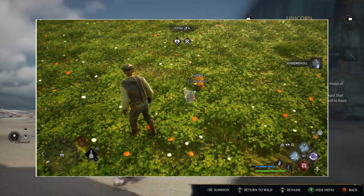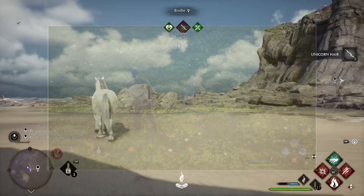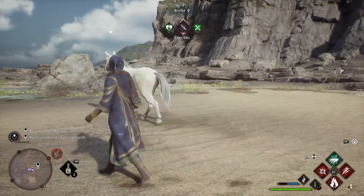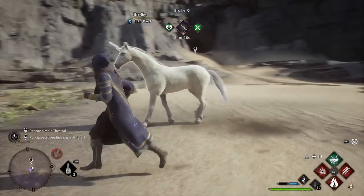The Vivarium in Hogwarts Legacy is used for beasts you've captured. Once unlocked, you can then use a knapsack to capture beasts in the open world and bring them back to your Room of Requirements to get magical materials from them.